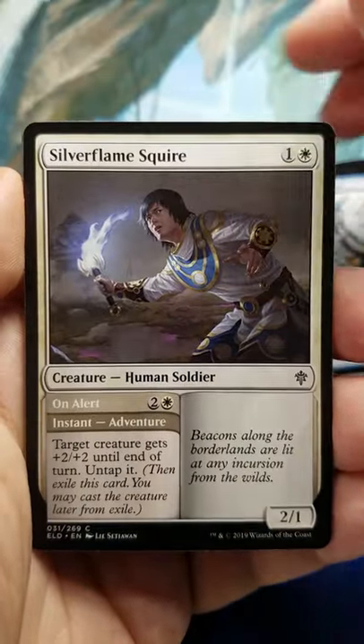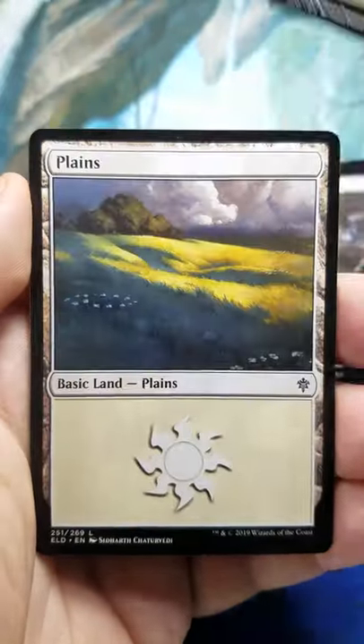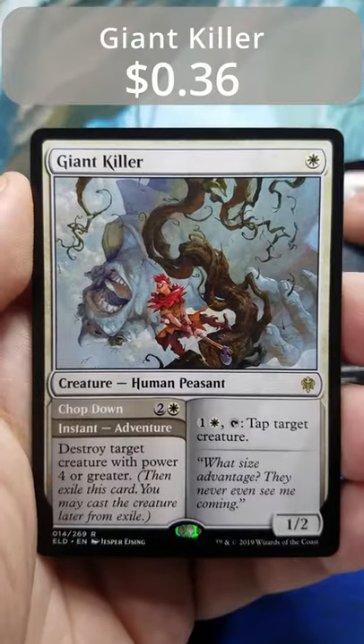Merfolk Seeker Keeper, Silver Flame Squire, Adventure Card, Planes. Giant Killer is our rare, and Rampart Smasher ends the pack.